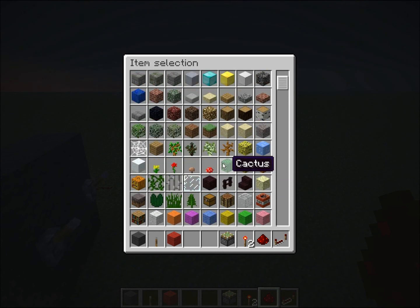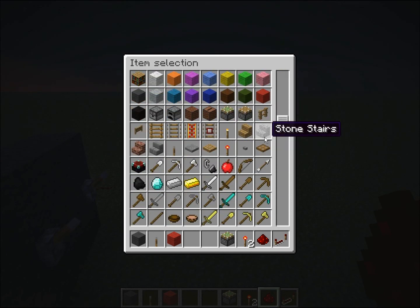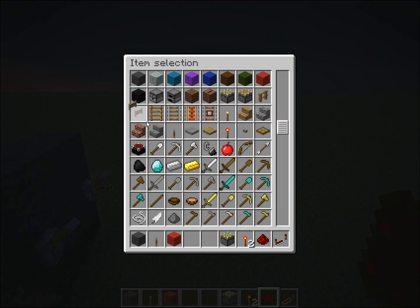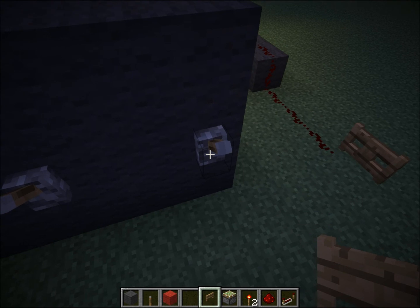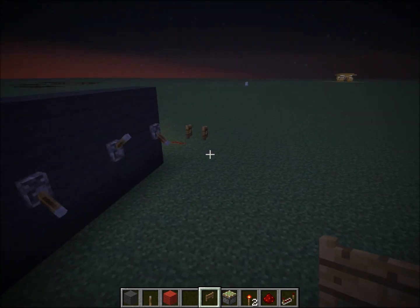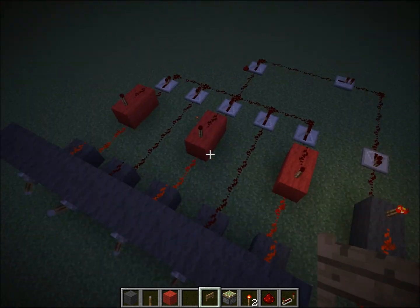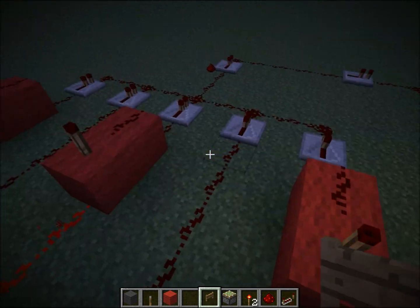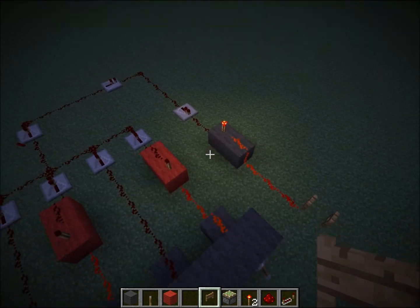Here — fence gate, that works. There you go. You can pretty much do any combination, just mix these up, and that's how you do it. Thanks for watching.